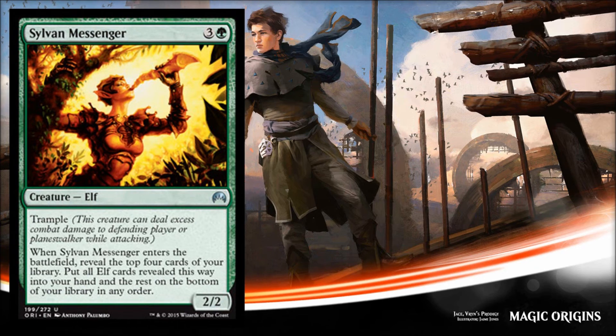Sylvan Messenger is also a reprint, but it's the type of card that makes me feel a standard elf deck could be possible — along with cards like Collected Company. She costs four, she's a 2/2 trampler elf, but most importantly when she enters the battlefield you reveal the top four cards of your library and put all elves revealed this way into your hand. That's pure card advantage — potentially drawing four cards for four mana is awesome. In limited she's fine if you're playing elves, but she can really shine in a constructed format like standard.